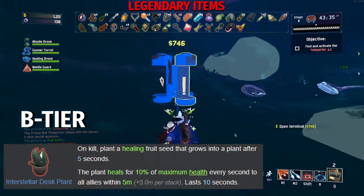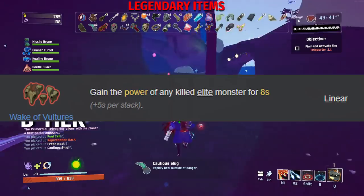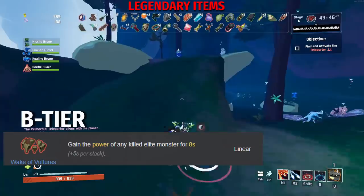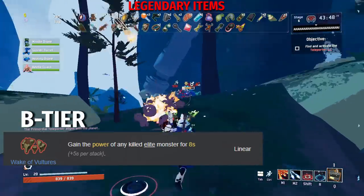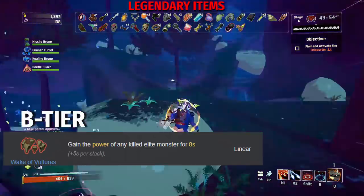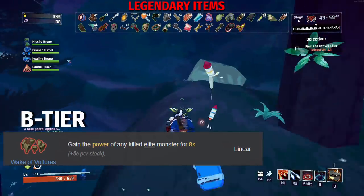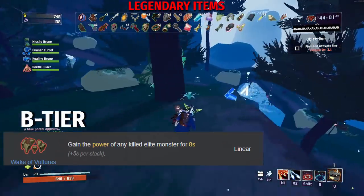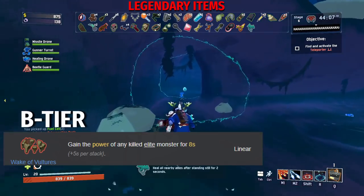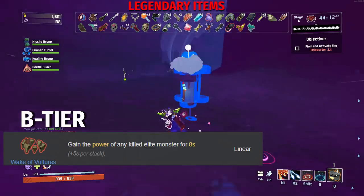Finally, we have Wake of Vultures, which is B tier. Gain the power of any killed elite monsters for 8 seconds plus 5 seconds per stack. Wake of Vultures has always been somewhat underwhelming, as elite monster effects aren't really that powerful. Once you finally proc it and you're an elite for 8 seconds, you kind of go 'whoop-de-doo, I can light things on fire, I guess.' The duration is incredibly low — only 8 seconds for 1 stack. If it gave you even a portion of the stats that elite monsters have, this item would be much stronger. But it doesn't, so B tier.